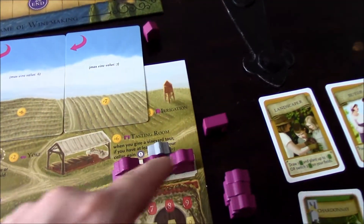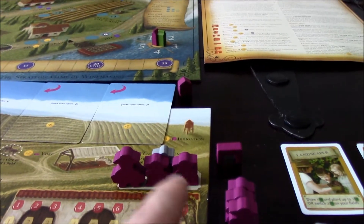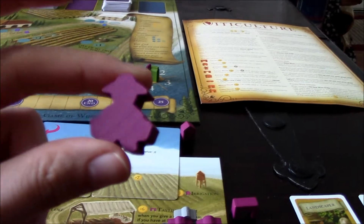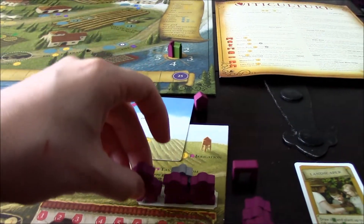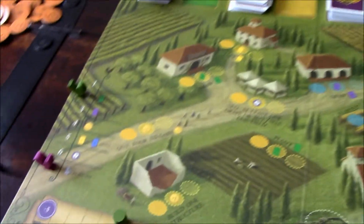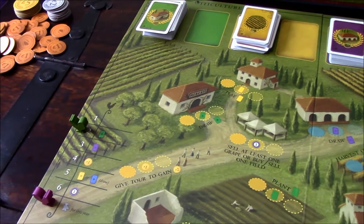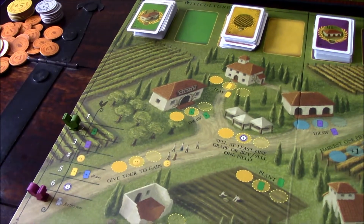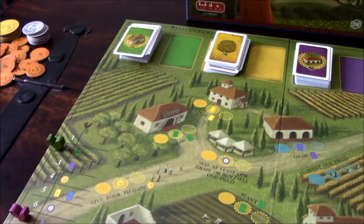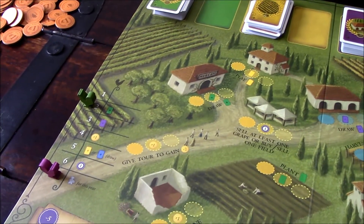One of those workers is a grande worker, which allows you to place on a spot that somebody has already taken. In a normal worker placement game, once someone occupies a spot you can't go there — but with a grande worker in Viticulture, you can still take that action by placing your grande worker there.